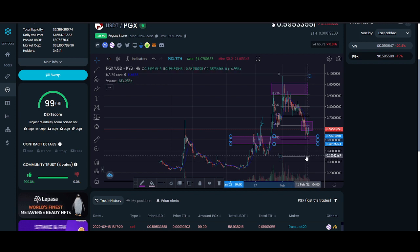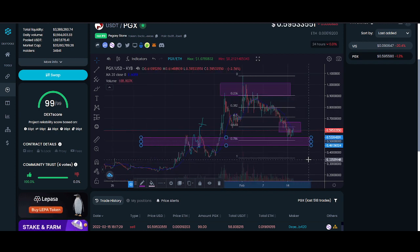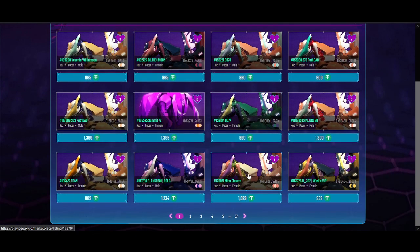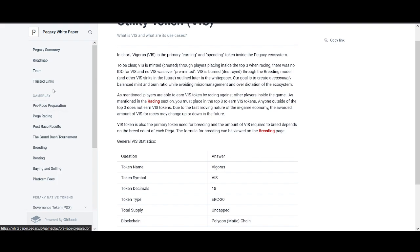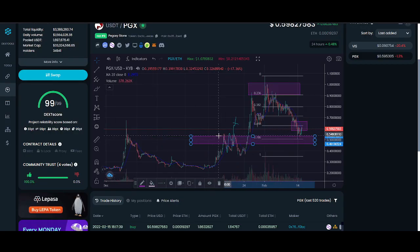I don't think 50 cents is going to break on PGX. If 50 cents breaks, I'd be worried and expect a lot lower prices for both VIS and PGX — potentially down to cycle lows. We don't want to see that, but we have to be honest about risk management. Long term, I really like this project — I've been involved with Discord members, following Cory, and the roadmap is amazing. The developers deliver on what they've said and the community is great.